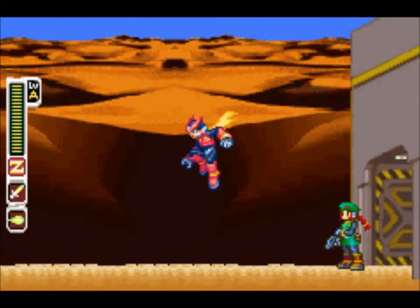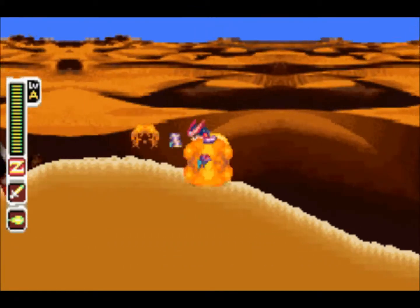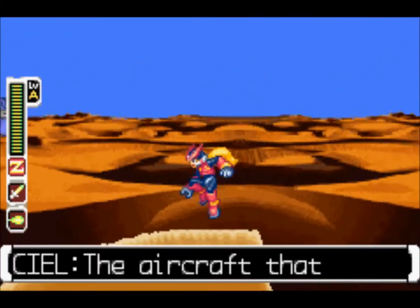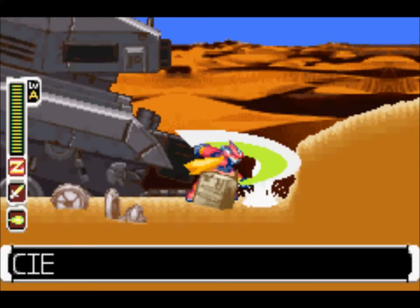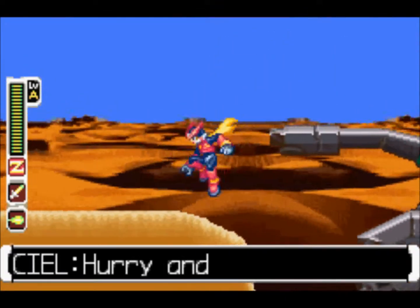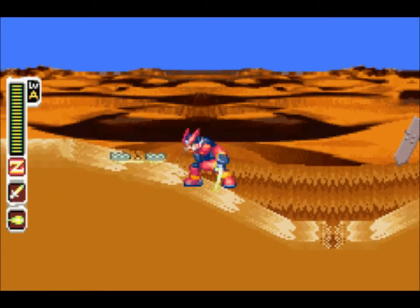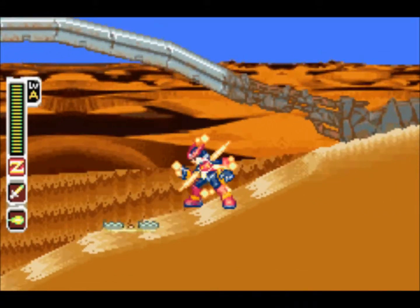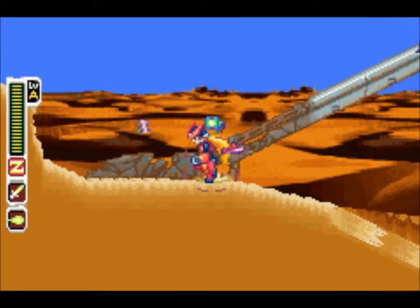I'm doing this level really out of order. The boss of this level is weak to fire, but I haven't got the fire chip yet. The level I do in the next episode really should come before this one. I'm just doing this level because I like the desert level — it's pretty fun. The boss can be taken out pretty easily without any elemental chip. It's just faster with the fire chip, but since I don't have it, I'll use my normal Z-Saber and defeat them pretty easily.